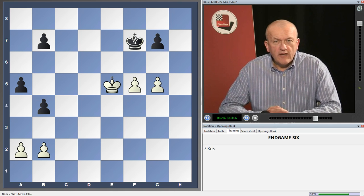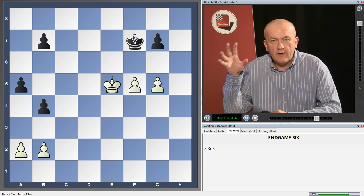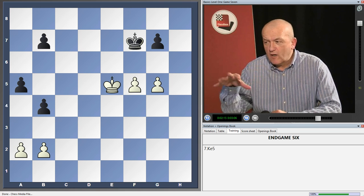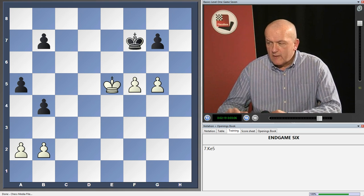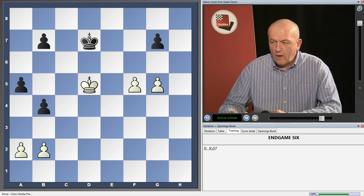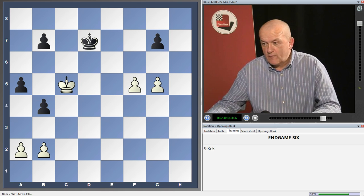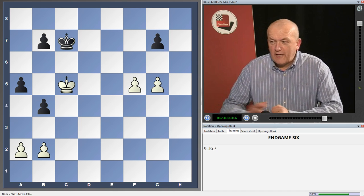The white king invades. Even at this early stage, it's a really good idea to get your students used to the idea that the king is a strong piece in the end game. Early examples like this just demonstrate that beyond doubt. So black takes the opposition, white moves across with his king, black takes the opposition again, white moves across one more time. White is threatening king b6 and mopping up all of black's pawns, so black has to oppose him.